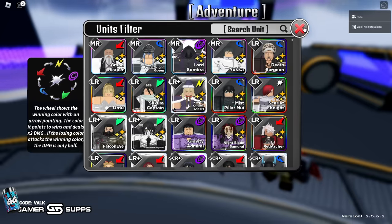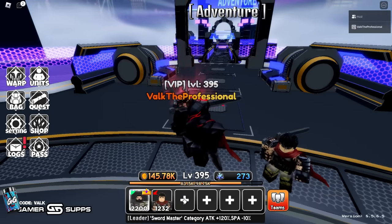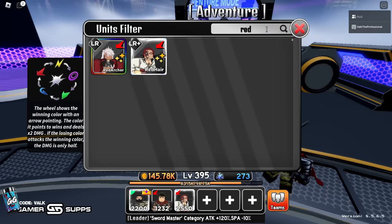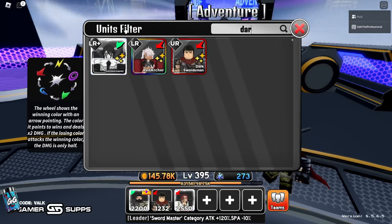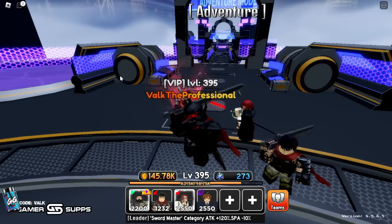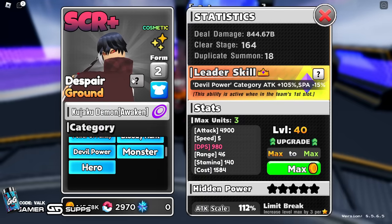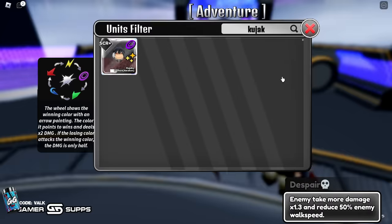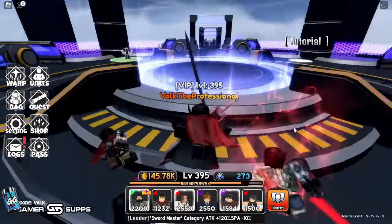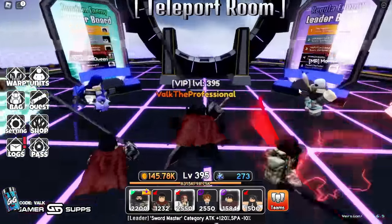So we're going to pick Mihawk as our lead. Sword Master category attack is 120 SPA minus 10 — great. Now we'll focus on stunning the enemy, so we grab Red Hair as a good stun unit, then Dark Flame Lover as another good one. We also grab Kujaku Demon — he doesn't stun but he provides the spear, which makes enemies take 1.3 times more damage and reduces their speed by 50 percent. Then we bring our Idol for money to fund the team.